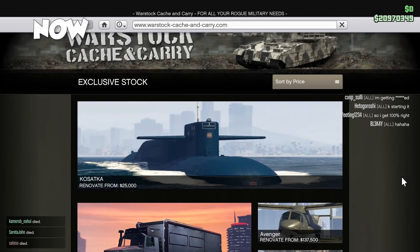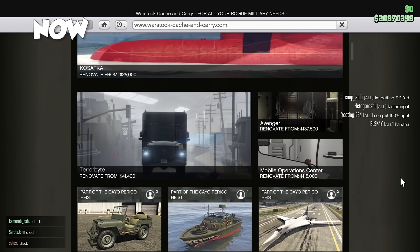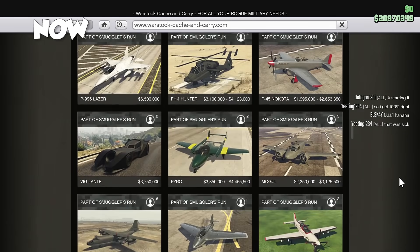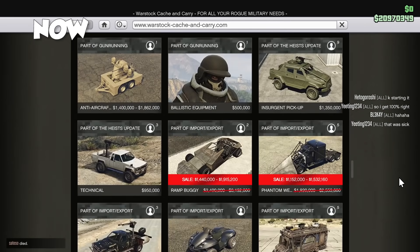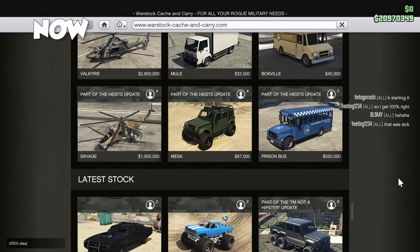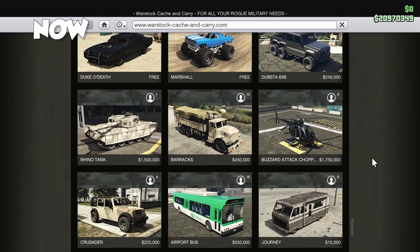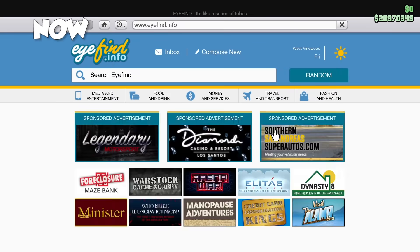Moving across to the 2021 version, there are just so many vehicles. Does anyone actually know all of the vehicles in the game? There's way too many to memorize, surely. Scrolling through here, you've got just so many vehicles — flying bikes, flying everything. It's crazy, and none of that stuff was there at launch.